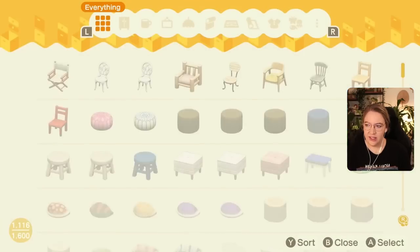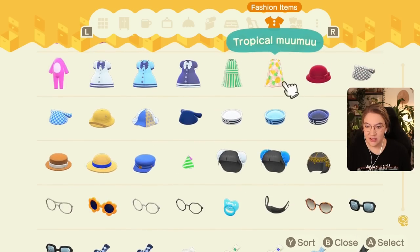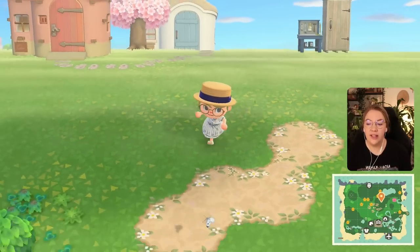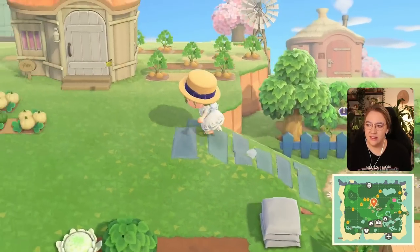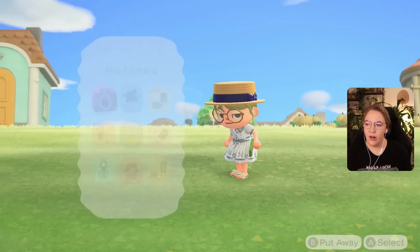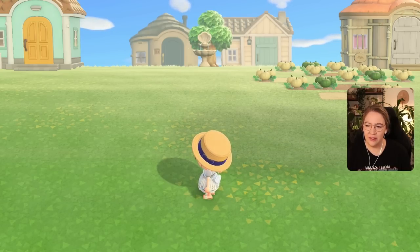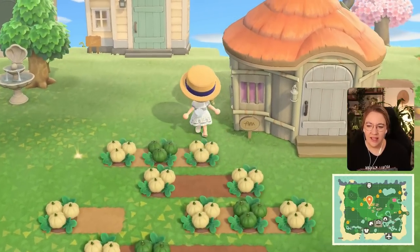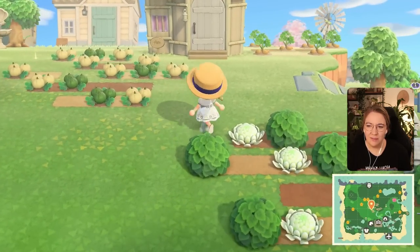We don't have to wear a custom design, and honestly my dress selection isn't the best anyway. But that's not what I wanted to do today. Today I wanted to focus on our neighborhood. In one of the last episodes I was thinking about moving the houses a little bit, and I want to move these outer houses further in - maybe just one tile. We'll start doing that and then map out a little path.